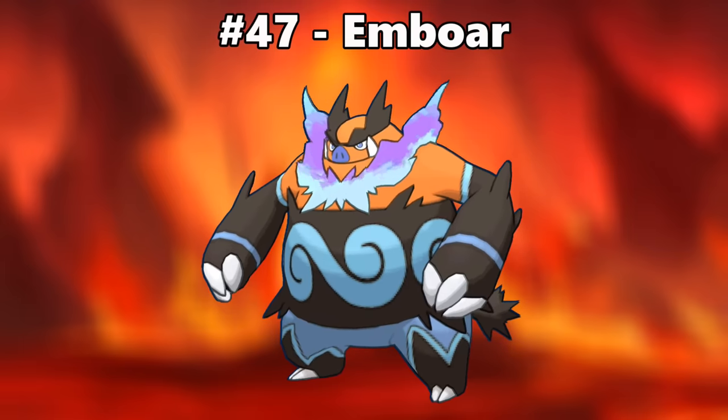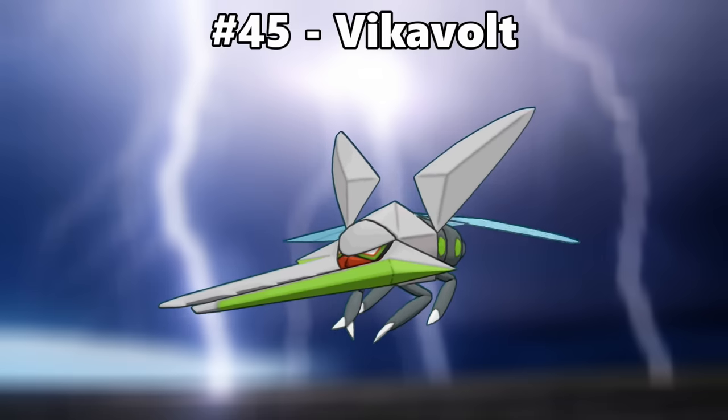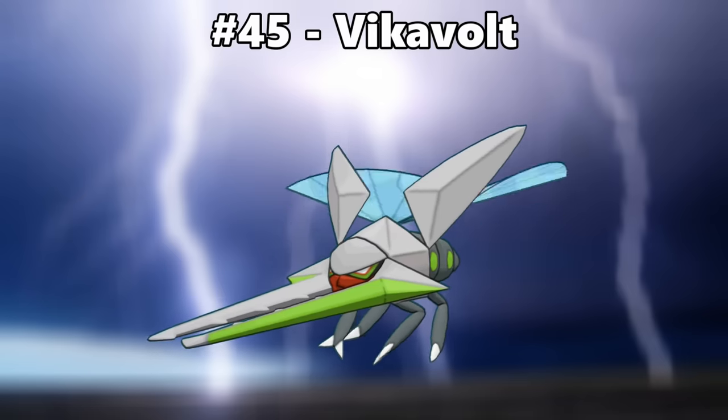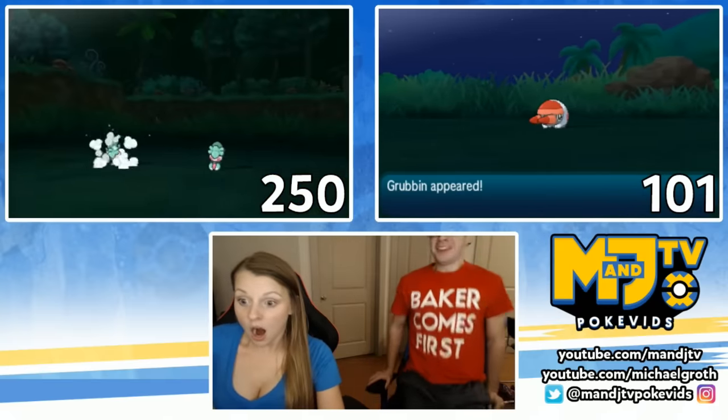Number 47 is Emboar. I don't really like Emboar, but the purple and blue flames look so freaking cool. Number 46 is Poipole. The yellow and white coloring make it look like an electric type, and I love the electric type. And also Poipole. Number 45 is Vikavolt. The sleek silver contrasted with the bright red face and electric green accents is such a fantastic combination. [Shiny reaction]